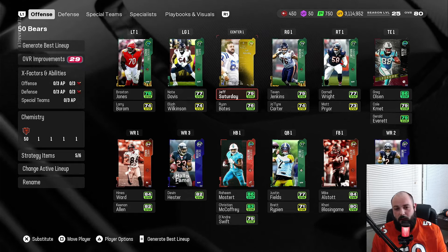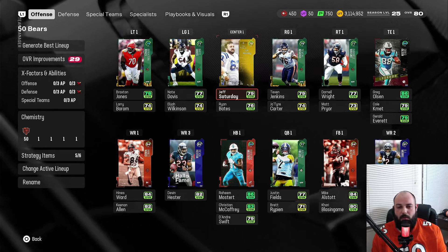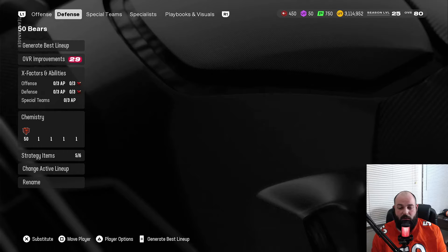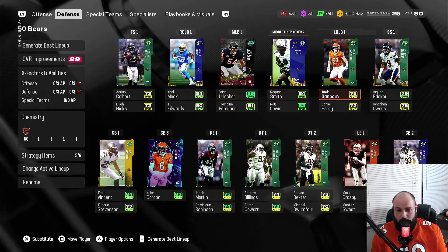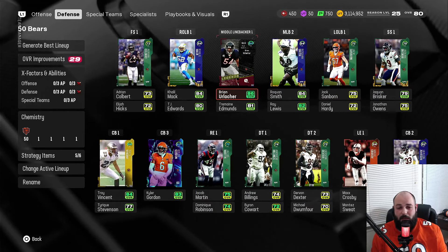We're also working towards Jeff Saturday — I can get one more level in the team captains so he'll be up to an 80, but he doesn't get team chemistry until he reaches 83. Once he hits 83, I'll throw Bears chemistry on him and get another chemistry point. Those are the changes to the offense.